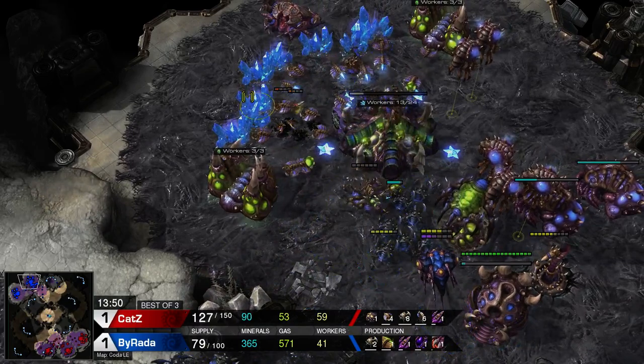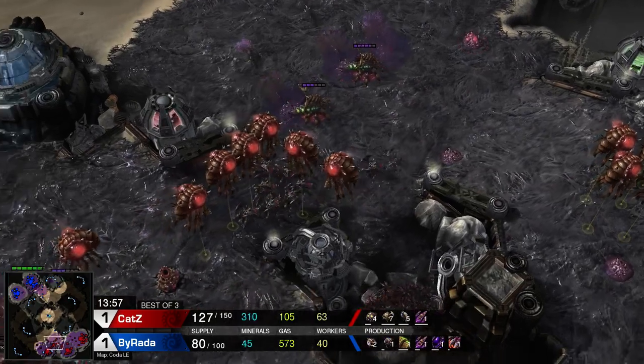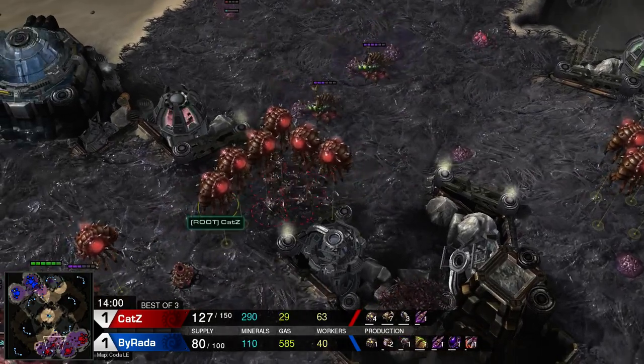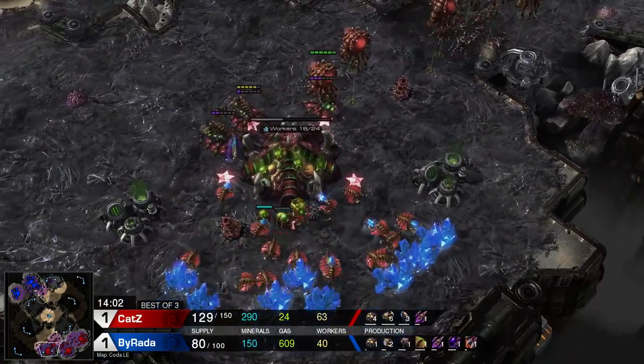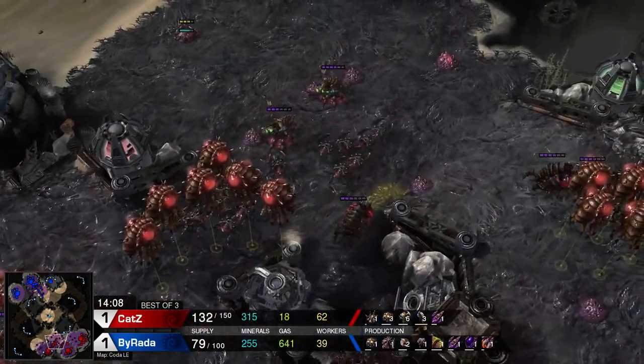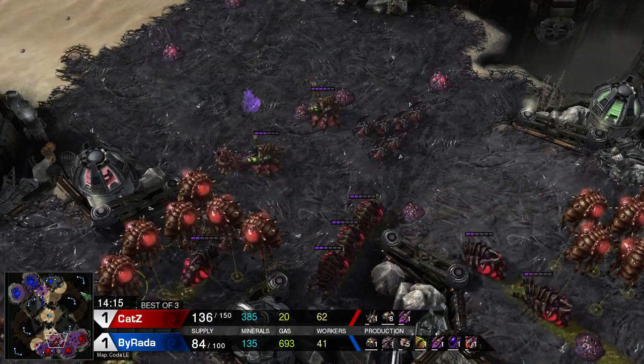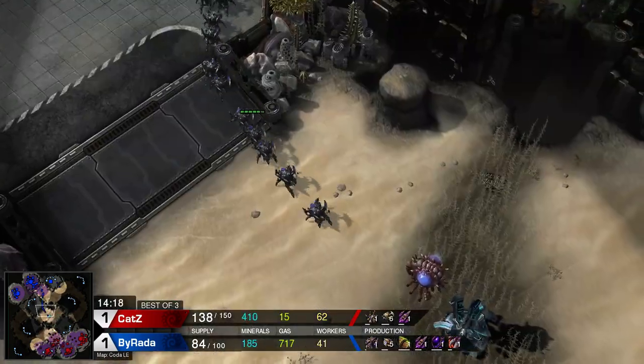Cats is 40 supply up, roaches on the way, plus-two attack on the way, infestors almost done — looking really good. He's still up one base. I don't really see any way for Burada to come back in this one.